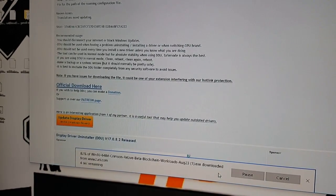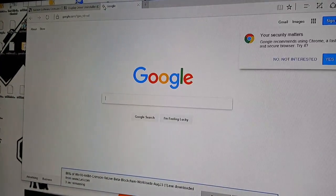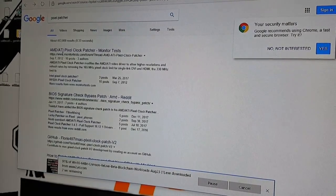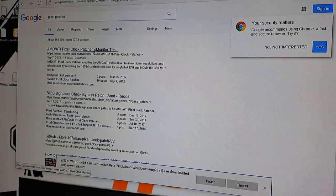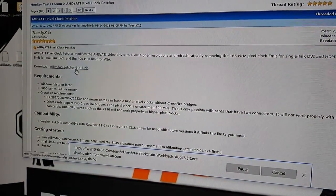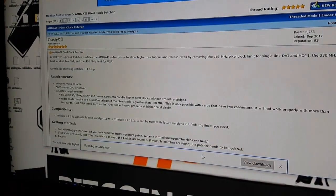The last piece of software we need is the AMD Pixel Patcher. Back to Google, search for 'pixel patcher' — click the monitortest.com link for the AMD-ATI Pixel Clock Patcher. It takes us to a forum post; scroll down and we should see the download for version 1.4.6 zip. Go ahead and download that. We're waiting for all three files to finish downloading.